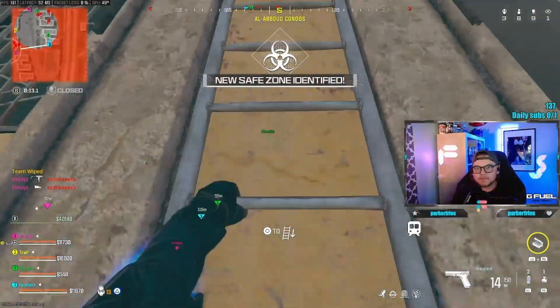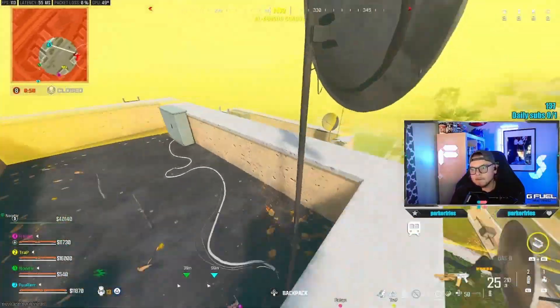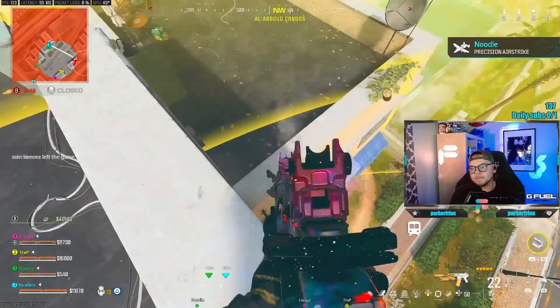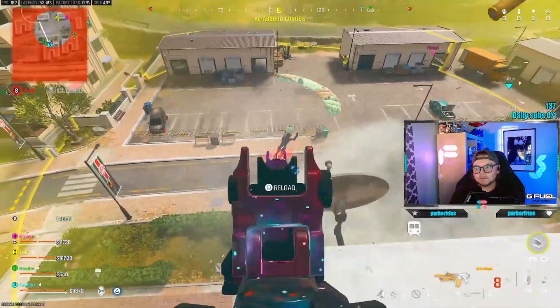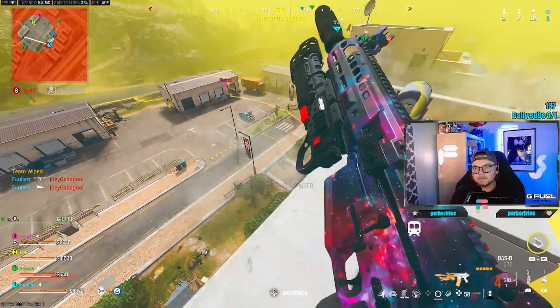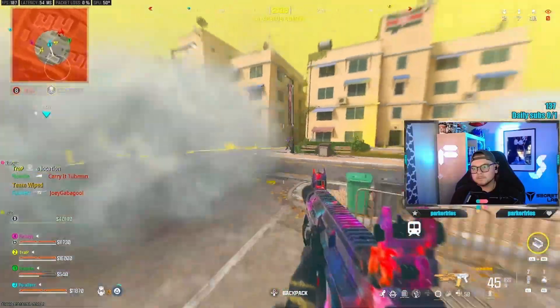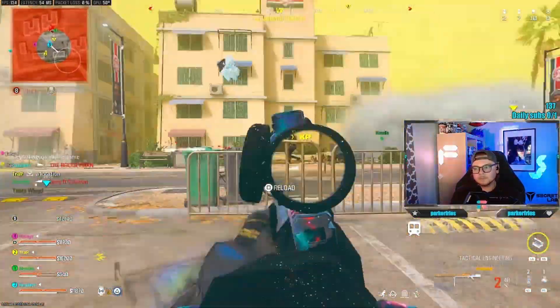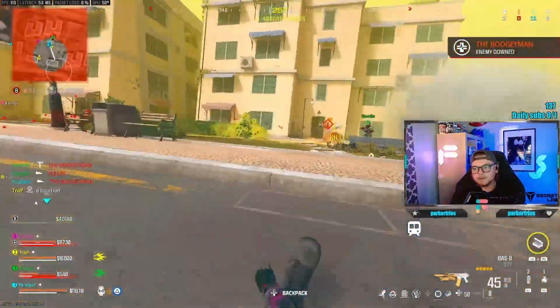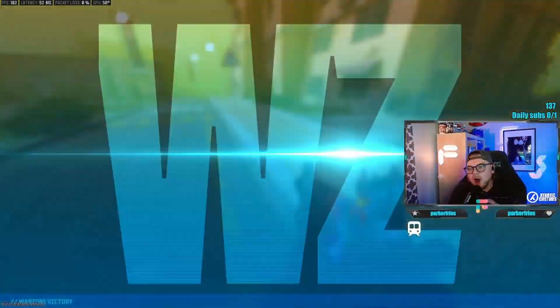Coming with a ladder on you here, Noodle — get up a position here, boys. I got a spot. Going up the stairs — probably gonna go off the roof. That's the last team, they're all in that building. One shot right there — down one. Oh boy, we are so good.